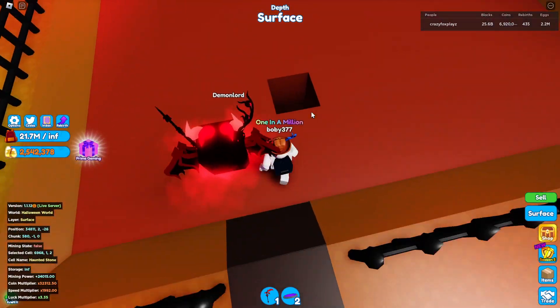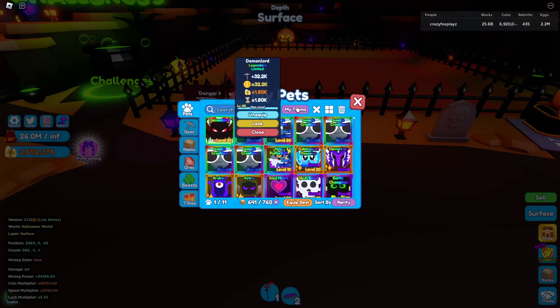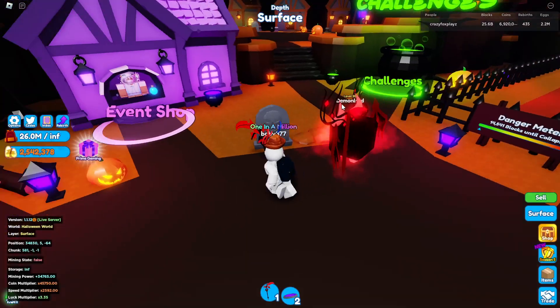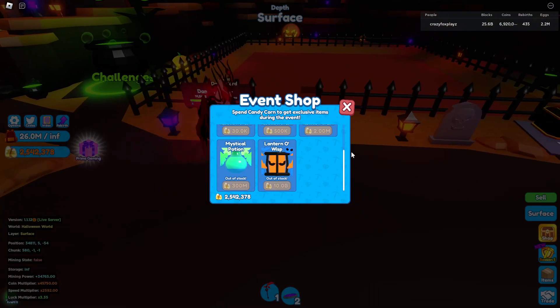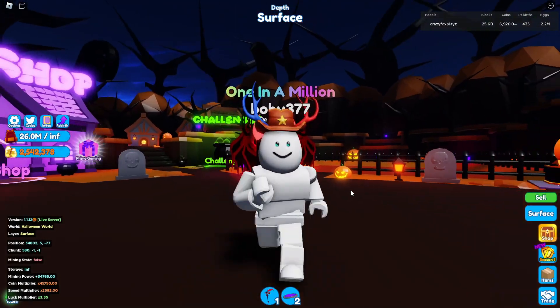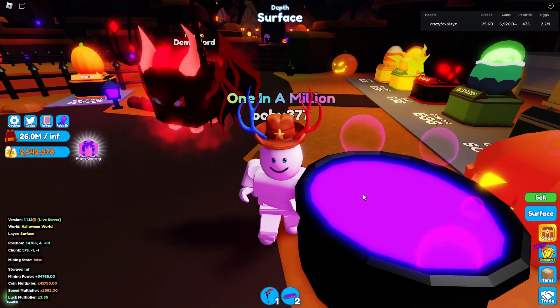Let's get the Demon Lord to level 20. Okay, level 20 achieved — 1.8k stats. It's still worse than the Lantern which is 8k, and you just get that for 10 billion in the shop. It's a little bit expensive but you can get them really easily, and once you've got one you can get so many.